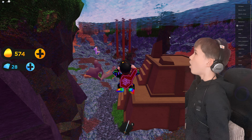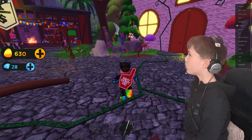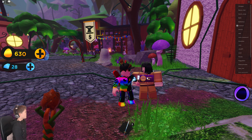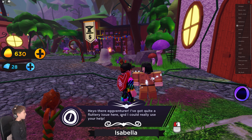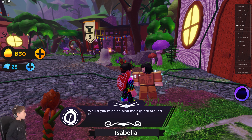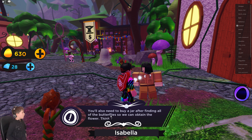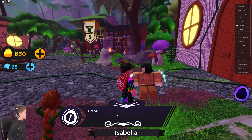Now we're underwater. Oh my god, look at this place! There's an egg over there — it's a basic egg. We talk to Isabella who says: 'I've got quite a slippery issue and could really use your help. Would you mind helping me explore around the map to find three butterflies and activate the shrine? You also need to buy a jar after finding all of the butterflies so we can obtain the flower.' Yes, I'm up for it!